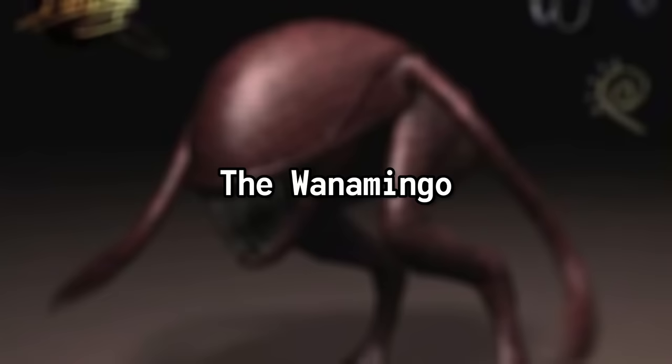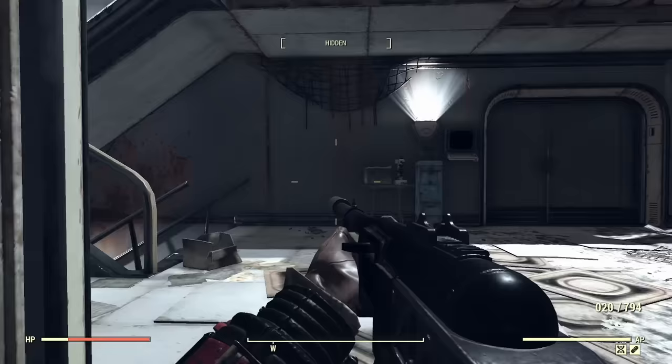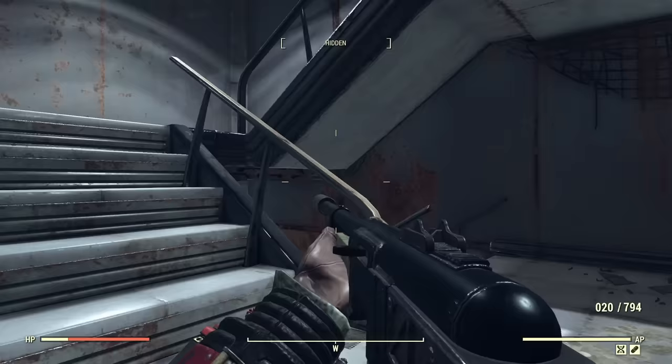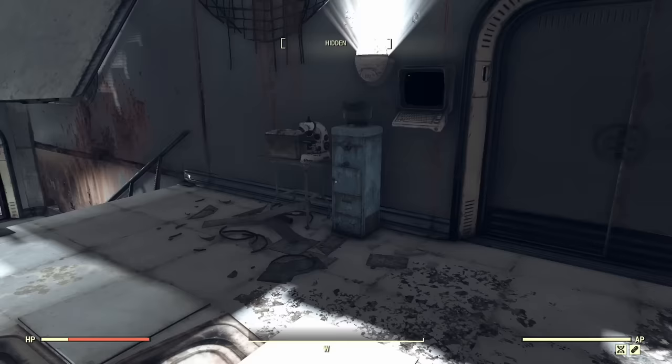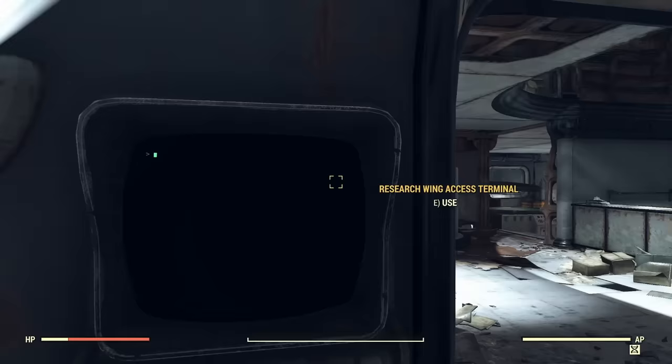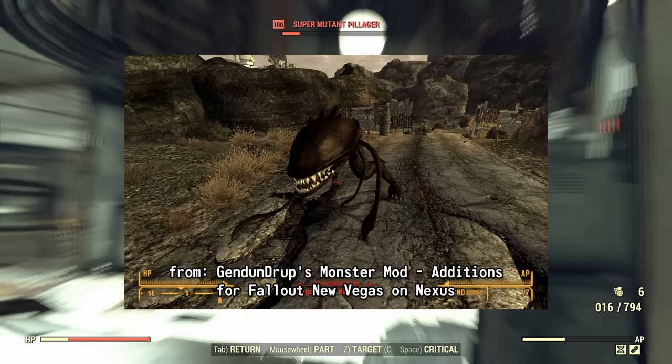In a similar vein to the Deathclaw, what was once thought to be extraterrestrial life actually turned out to be a living weapon itself — and that is the Wanamingo. These eerie beings with their otherworldly appearance come from a time before the Great War. Wanamingos are a bizarre and hostile creature created through pre-war genetic experimentation using the ever-infamous Forced Evolutionary Virus, characterized by their distinct lack of a torso, tentacle-like appendages, and razor-sharp teeth.